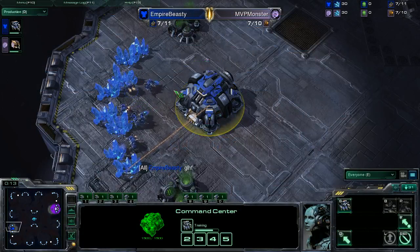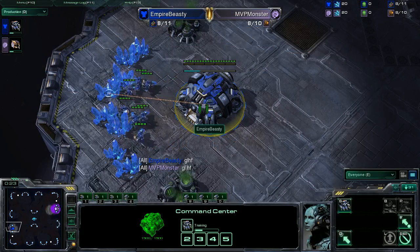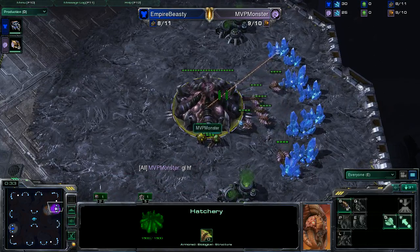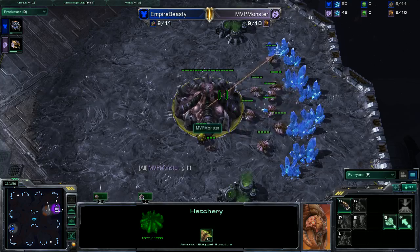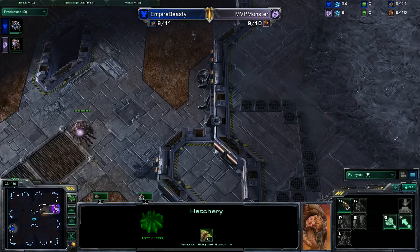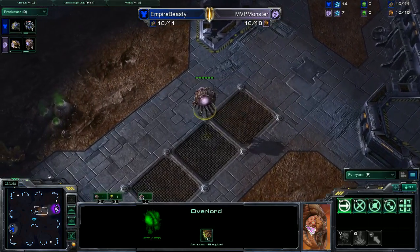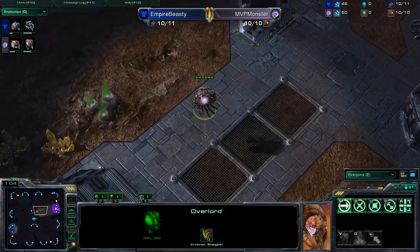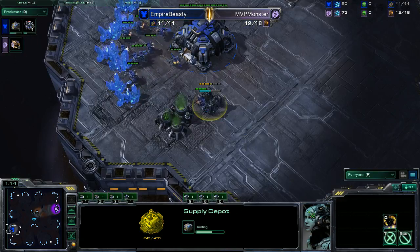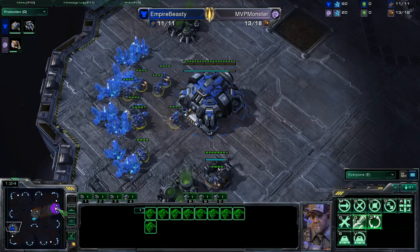Let's introduce our players. On the left in blue is the Terran player, Empire Beastie Cutie. On the other side playing pink Zerg is MVP Monster, currently up 1-0 in this best-of-seven. Game one was a great game from the Zerg player. Something important for Zerg players to note in ZvT: you want as much creep spread as possible. Monster opened with the four-queen build, giving himself great map control early on with creep. He was able to see Beastie Cutie's army moving out and react accordingly.